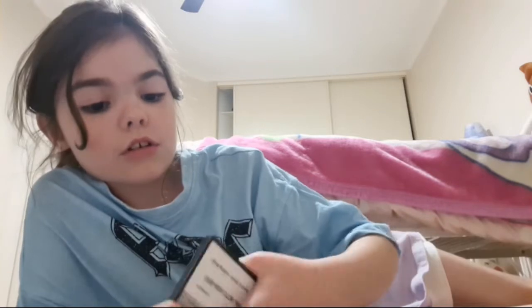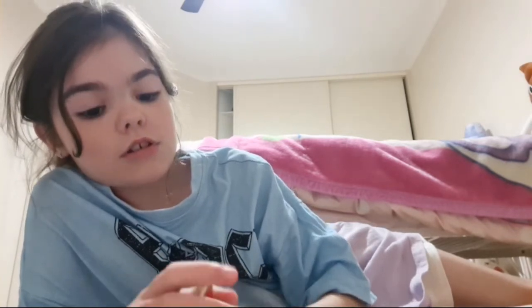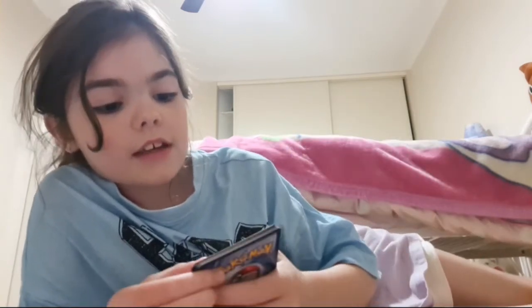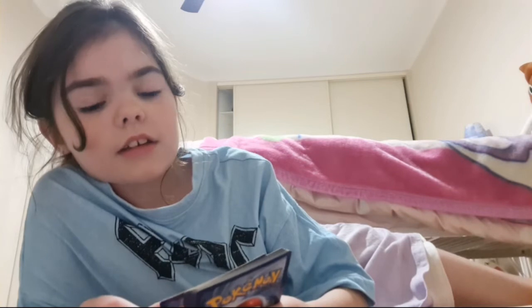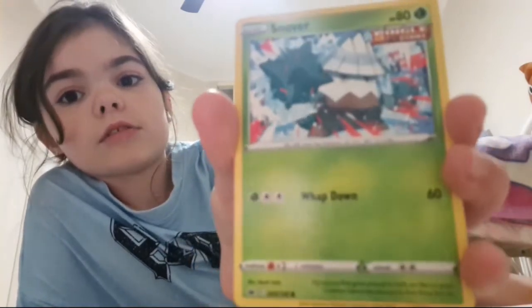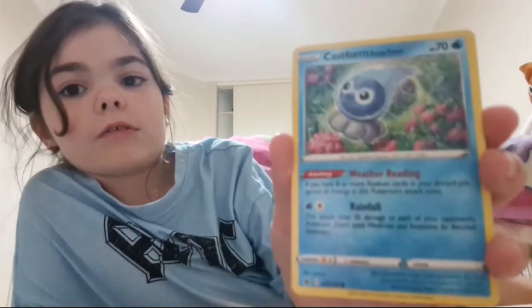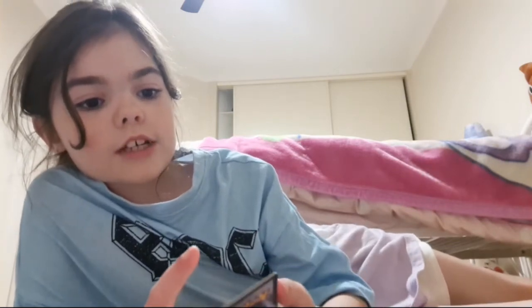Starting off the last pack with a Fire Energy. Then Killia — pretty sure that's how you pronounce it — the evolution of Rookidee. After Killia it evolves into Corviknight or something. Copperajah — never saw that one before, he has robot-like clothing. Echoing Horn, Rapid Strike — haven't seen that either. Snom — pretty cool, I'm pretty sure I already have one of those. Castform Rainy Form — also pretty cool.